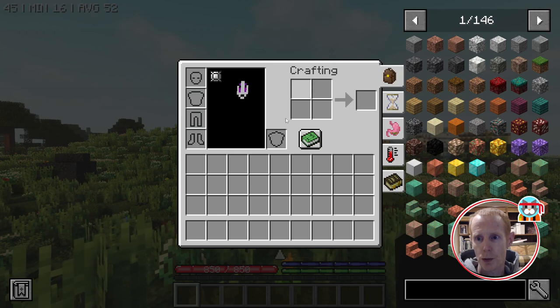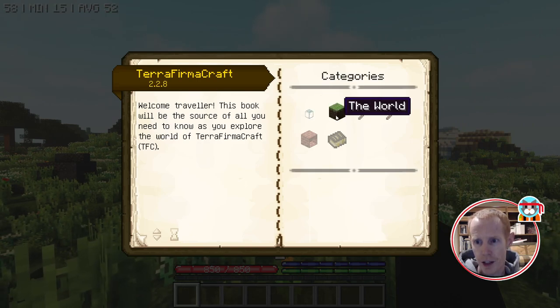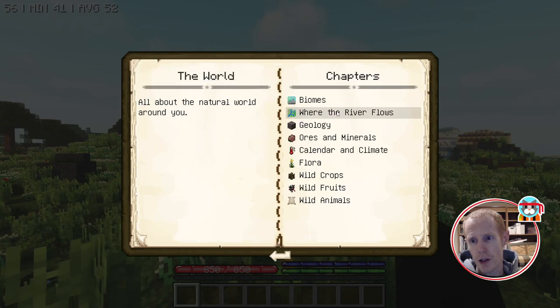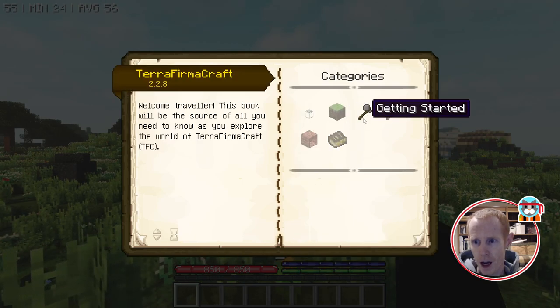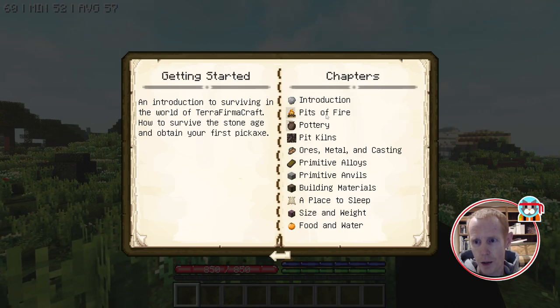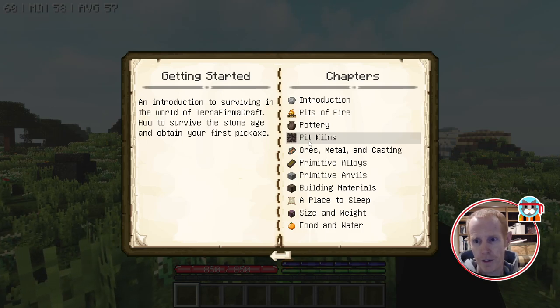The guidebook is built right into the system — you don't need an external book. You just click that button and it gives you an overview of Terra Firma Craft. Geology, ores, and minerals will give you the bulk of the information you'll want, but that's for later. The getting started sections — the first four or five — will get you to your first pickaxe and your first metal tools, because in Terra Firma Craft you can't get metal tools for a while.